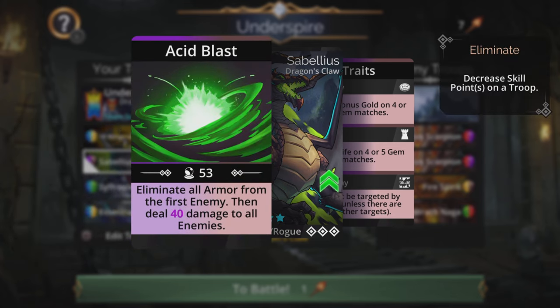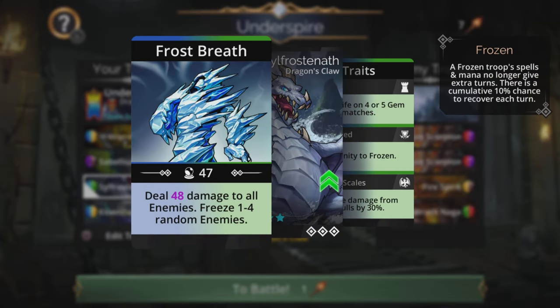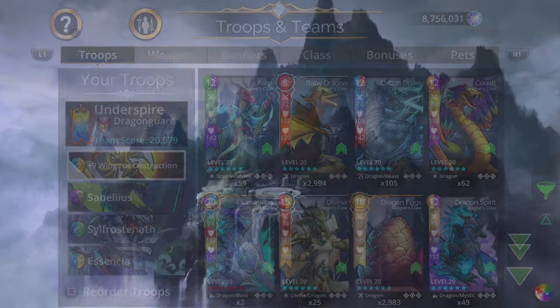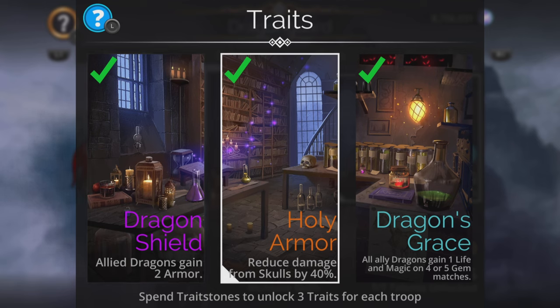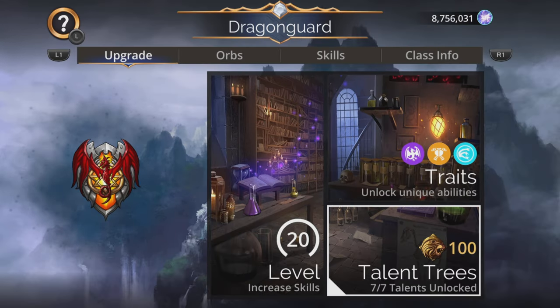Sibelius eliminates all armor from the first enemy, which is why it's good to cast first. Then deal magic-based damage to all enemies, and still Frost and African backup as well, as well as applying freeze at the same time, which is really cool. We'll be in Dragonguard for this, with a plus 2 yellow, plus 1 blue, minus 1 red mirror banner from the mirrored halls — going to give all allied dragons a plus 2 armor boost, reduce damage from scars by 40%, and all allied dragons gain 1 life and magic on 4 or 5 gem matches.